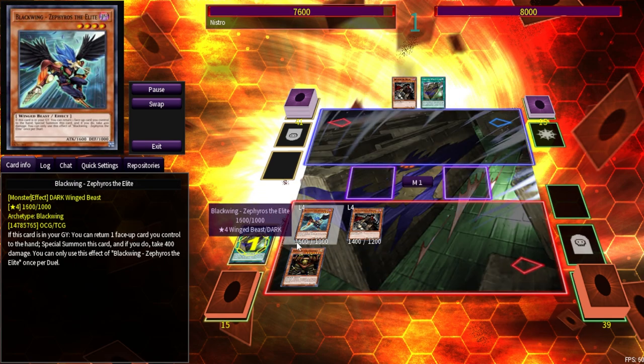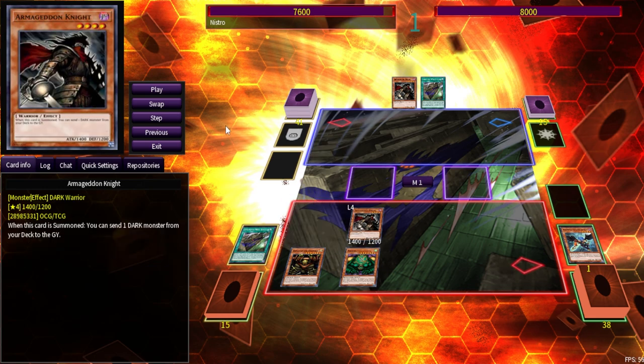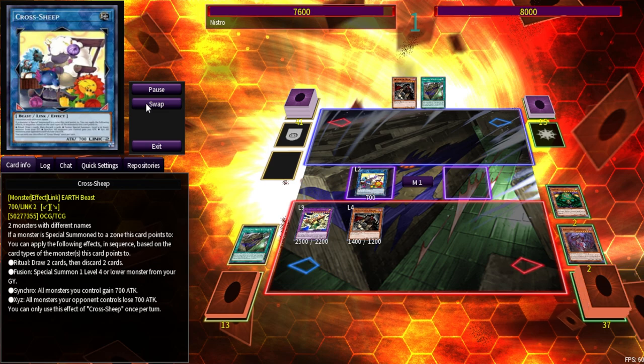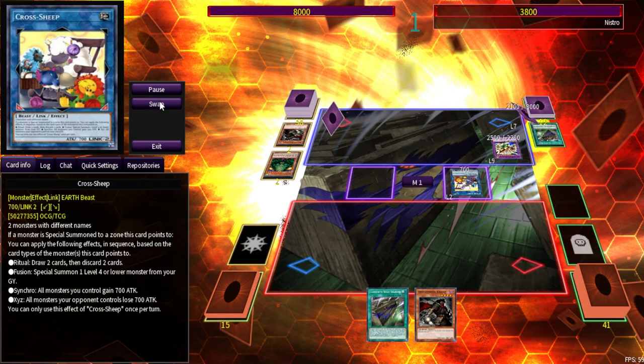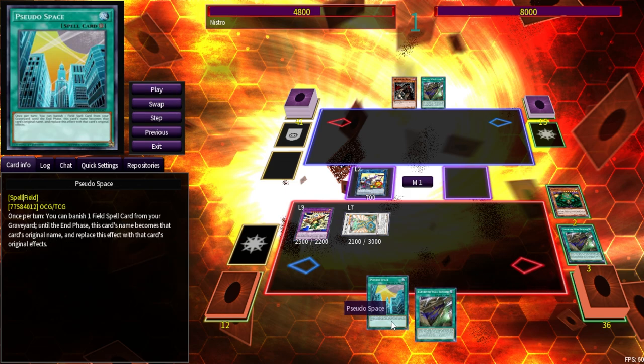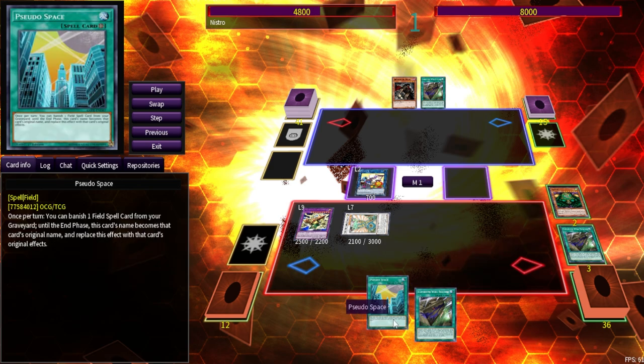Armageddon Knight's effect is not once per turn, so we mill Distrudo, pay half your life points, go into Apollousa — three-negate Apollousa plus Wind and Water. But we also had a Level 3 Tuner and Level 4 monster on field plus Field Spell, so let's make variations. We're placing Sangha down first for the Ancient Fairy route. The Ancient Fairy route beats around the bush more but plays around things better, especially going second.